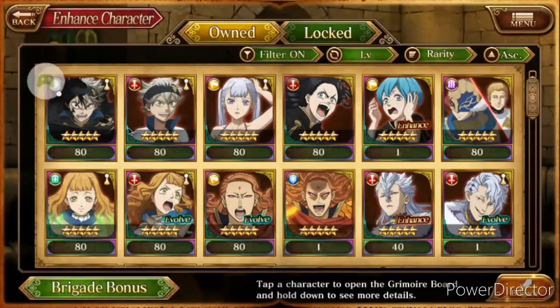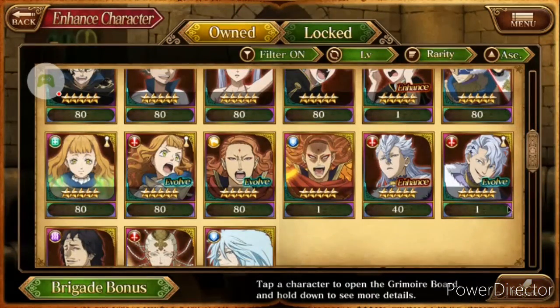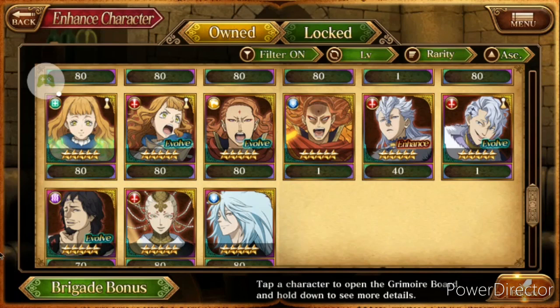Starting off our list is the global account, because I started off with the global account. It says a lot of characters here can evolve — I can evolve the attacking Mimosa, or Fuegoleon, or one of Noel's brothers. It can also evolve the character from the Diamond Kingdom.